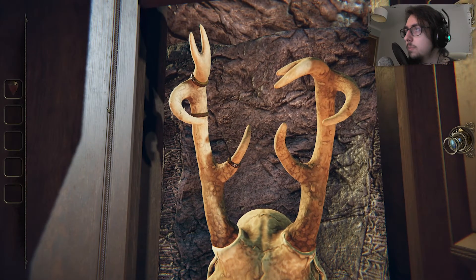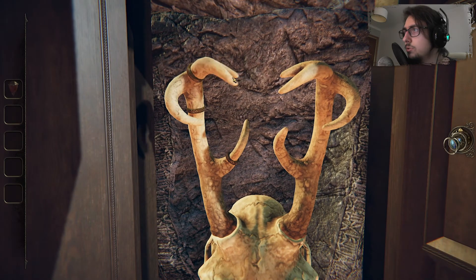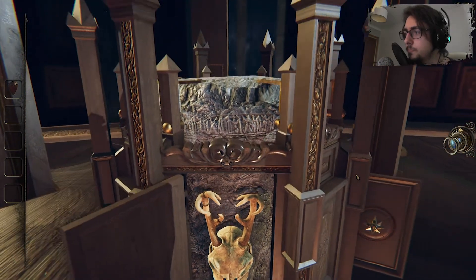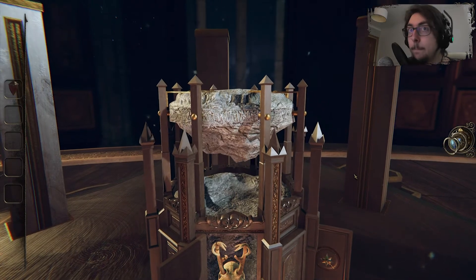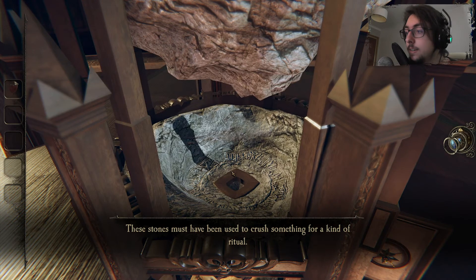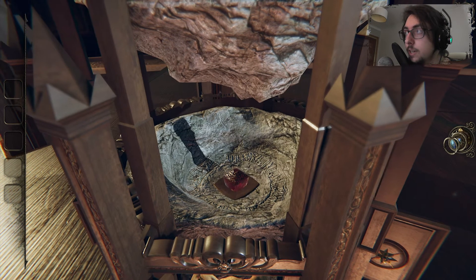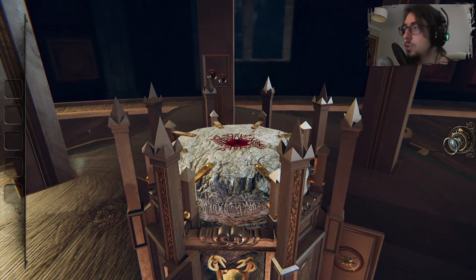I need to turn it probably to mirror the image. The image is — oh, this bit. There you go. 'Used to crush something for a kind of ritual' — that sure does seem like this fits in there. Boom, boom — crushed.